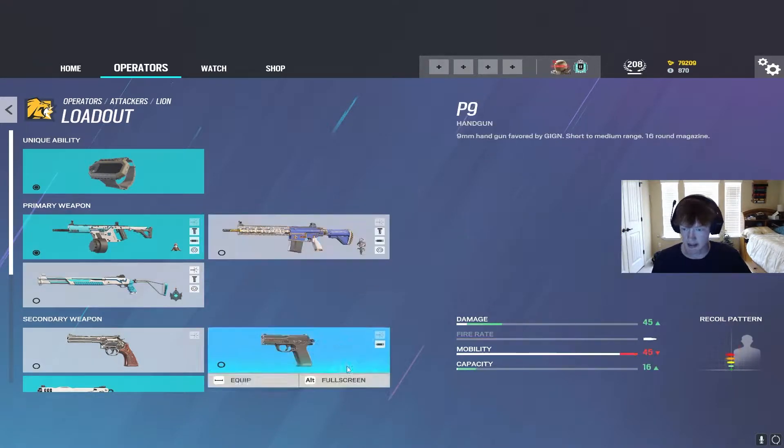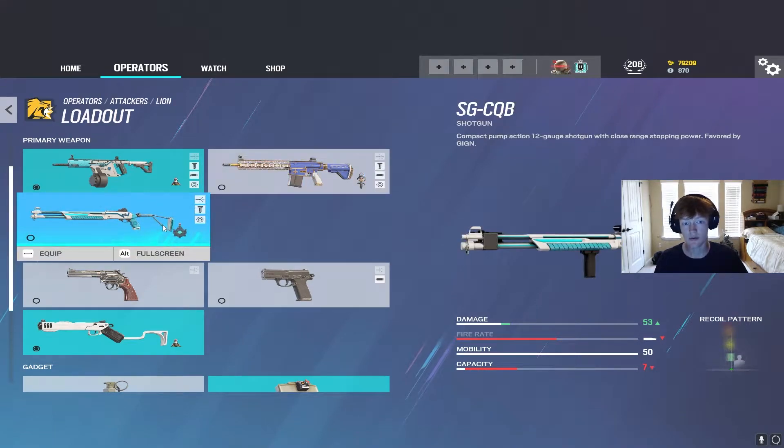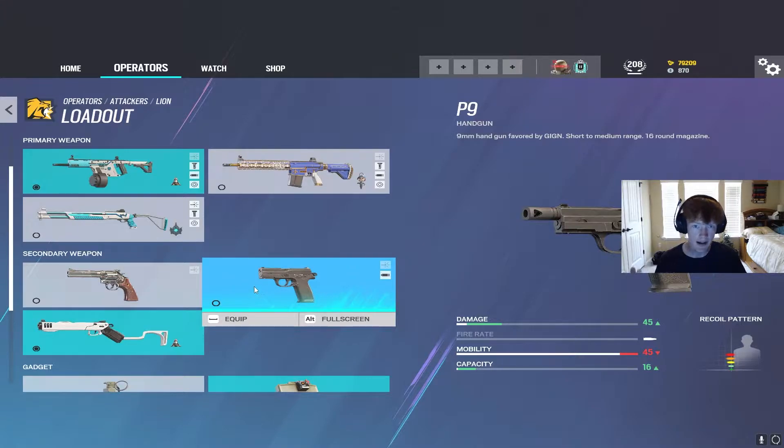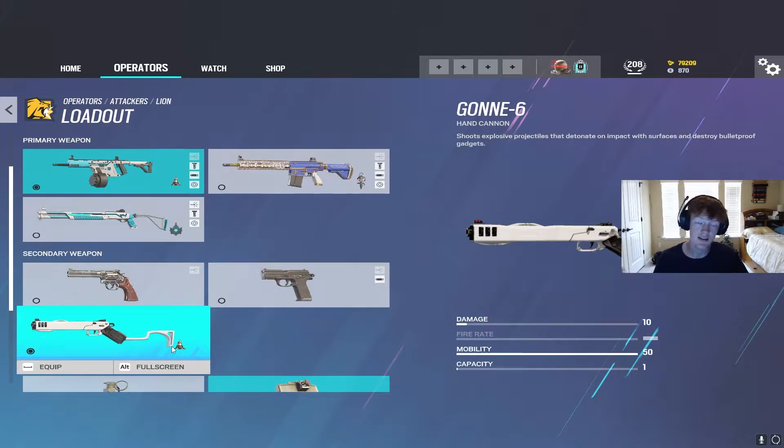Going into secondaries, he has the option between the Revolver, the P9, and the Gonne-6. You're going to almost always bring the Gonne-6, unless you have the 417 or the shotgun as your primary — then you need an actual secondary in case you run out of ammo. But with a 50-round drum mag, you won't need the secondary as much, and the Gonne-6 really helps your team. I personally run the 417 and the Gonne-6 because I just one-tap heads and don't have to worry about reload.